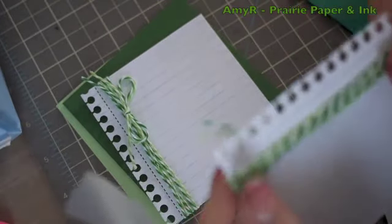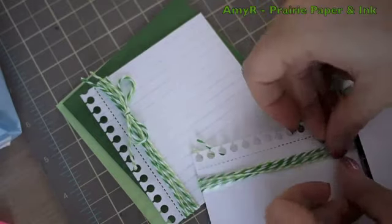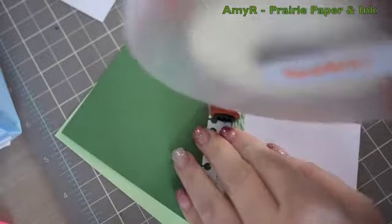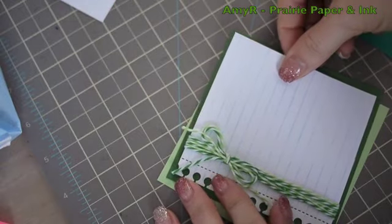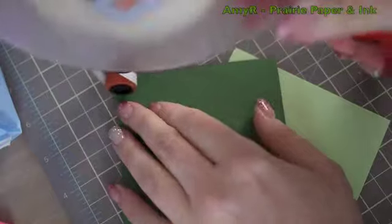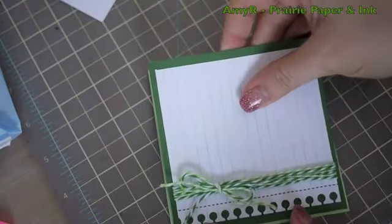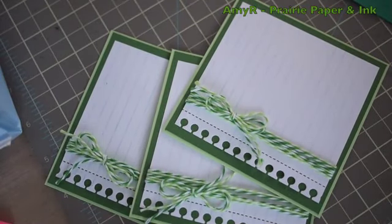Then I used two contrasting colors of green cardstock to mat them. When I do sets of cards like this I do everything in stages — color all the images first, cut them all out, do all the white cardstock at once, etc. It makes things go a lot faster. I used some tape over the twine so my ATG adhesive would glide over it without getting caught, then adhered the white to the green and the green to the lighter green mat — everything cut out ahead of time.